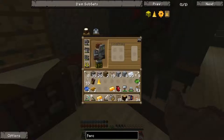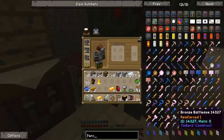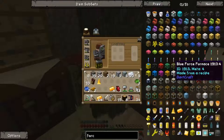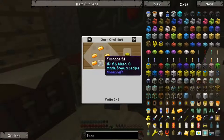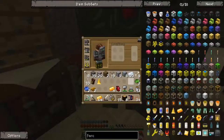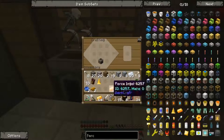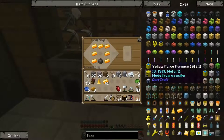Now I can make cool force stuff! You need force ingots for a lot of things in this modpack, which is kinda normal if you think about it. It's a bit tricky because I'm not quite sure how it really works. A force furnace — oh man, that sounds so cool! Let's make a force furnace.